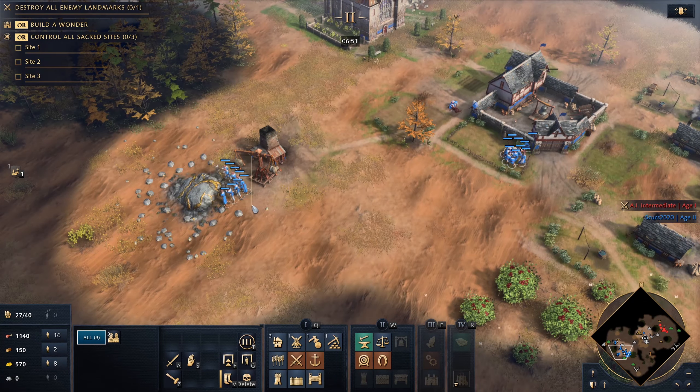This is where you want to balance your eco potentially for a fight. In this case, let's say I want to build some men-at-arms, because the English have a strong men-at-arms technology in the Castle Age.